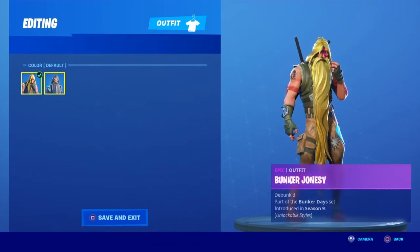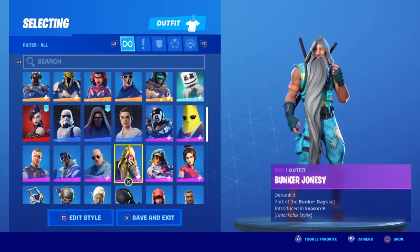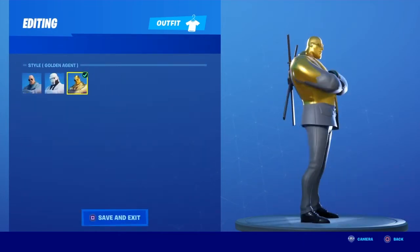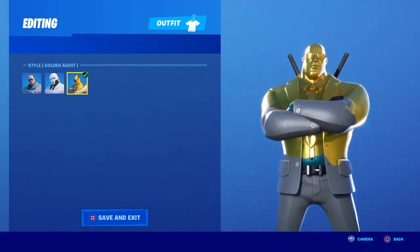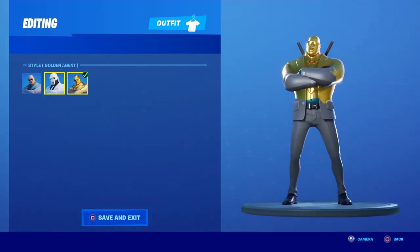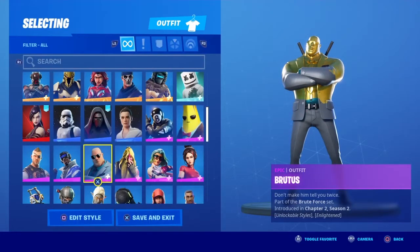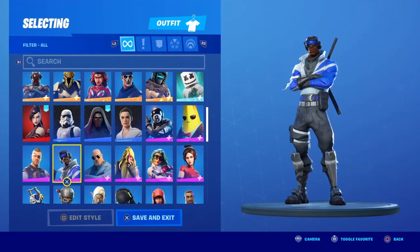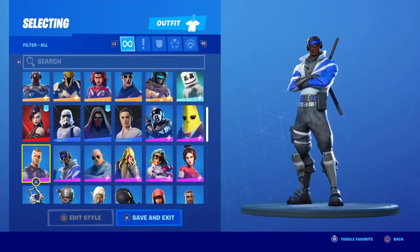Bunker Jonesy — I got the old style of him. Gold Brutus — I also got Ghost for Brutus. Blue Striker — this was the second PS4 exclusive skin, so it's a pretty nice skin actually, though I haven't really used it that much.